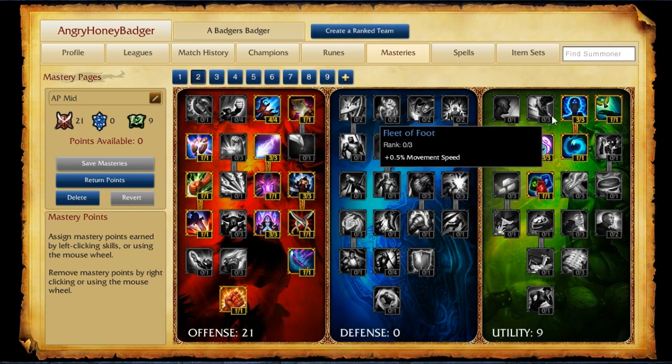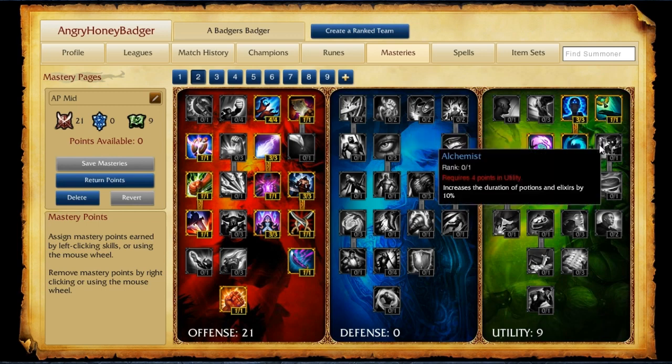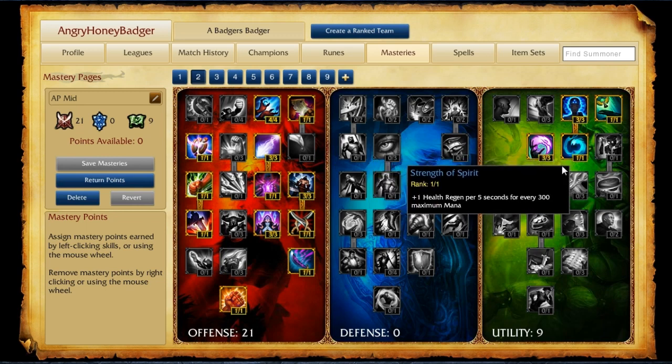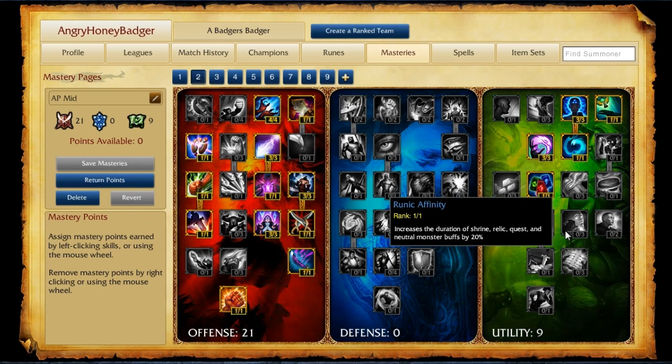Over in Utility for the AP Mid, Tier 1 has 3 points in Meditation for Mana Regen and 1 point into Scout for increased range on Trinket Items. Down in Tier 2, we take 3 points into Summoner's Insight to reduce Summoner's Spell cooldown by 10%, and 1 point into Strength of Spirit for 1 health regen every 5 seconds per 300 maximum mana. The final point goes into Tier 3's Runic Affinity so your blue buff lasts longer.